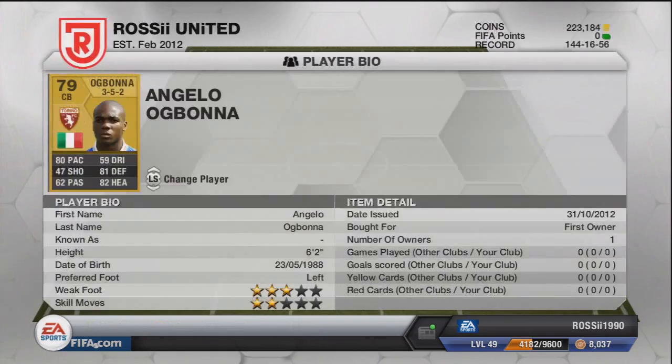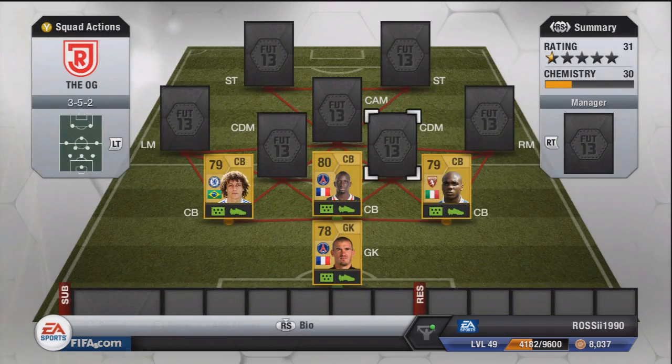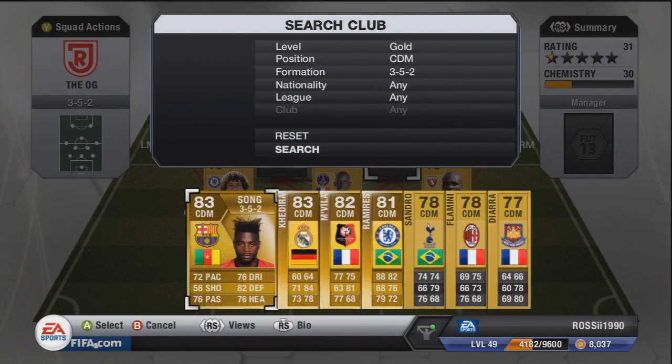Agbona I managed to get in a pack — he's around 3k to 4k. He's got 80 pace, 81 defending, 82 heading — what a beast. Pretty darn good for a non-shiny. We'll move on to our two CDMs now.